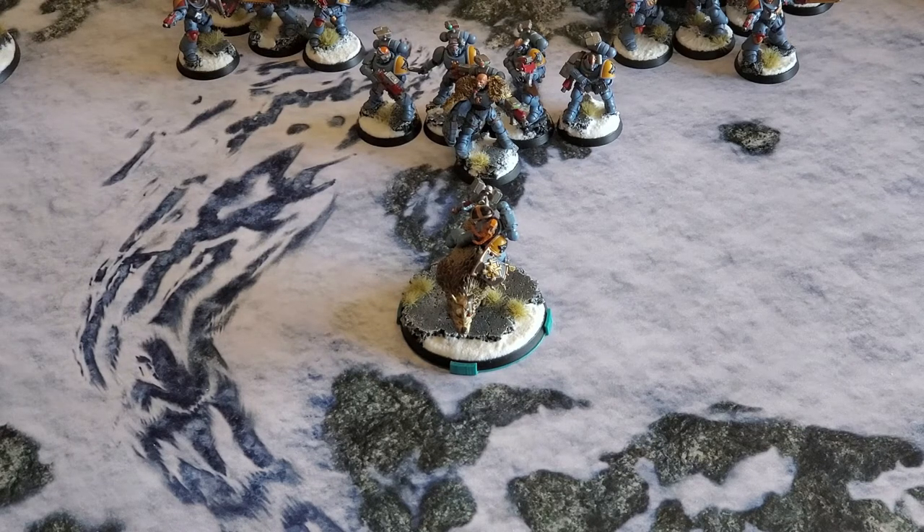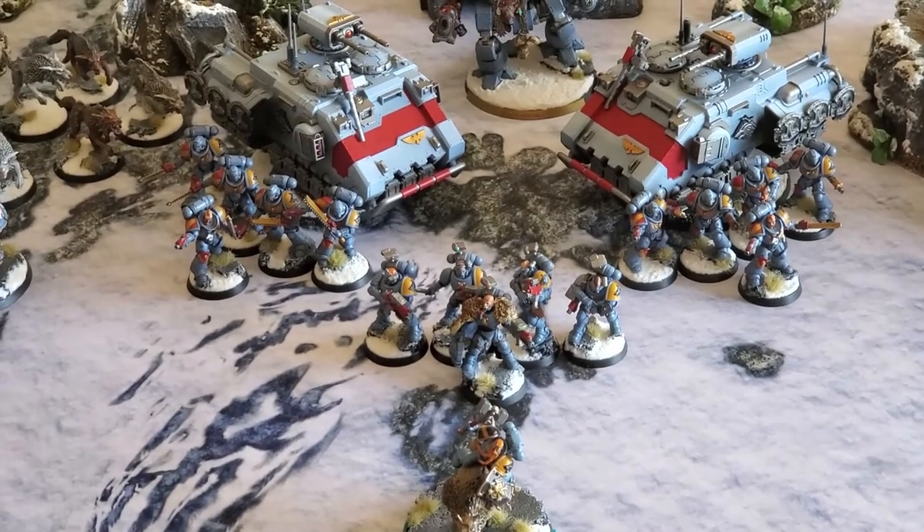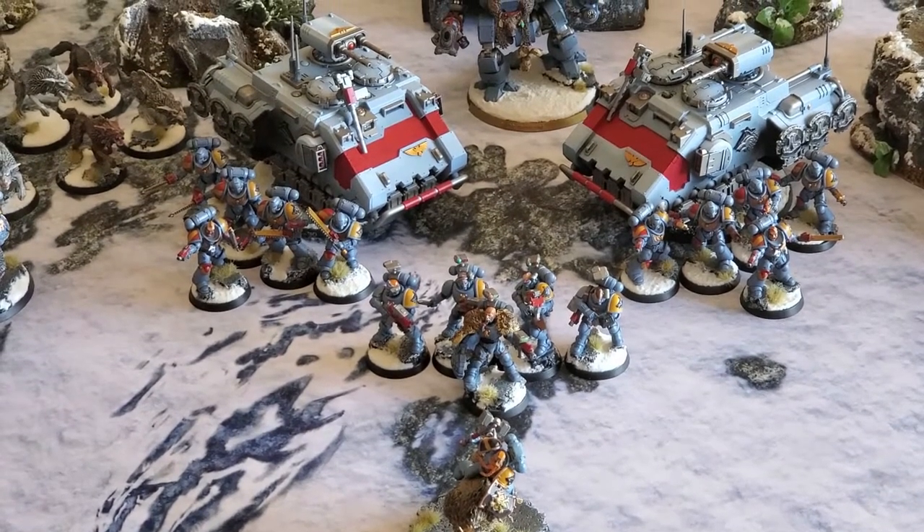He's going to be adding one to his advance and charge rolls. He's going to have an additional two wounds and an extra toughness thanks to the Angel Artifice and Iron Resolve, and a six-up Feel No Pain. Right behind him, we've got a unit of five Incursors and two units of five Assault Intercessors, all going to be based.